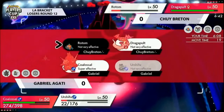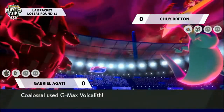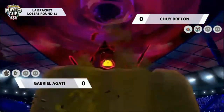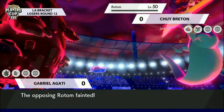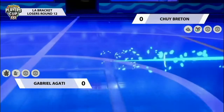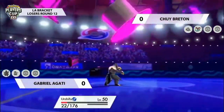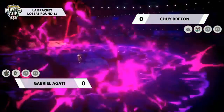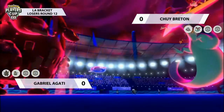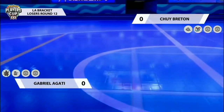The Rotom is probably in range now to go down to the residual damage from G-Max Volcalith, so Chewy might want to keep it on the field — if it's not targeted, it'll be able to get at least an attack off. We are going to see Gabrielle not really want to take any risks with a potential Hydro Pump that could come out. Dragapult goes for the Max Phantasm into that Urshifu, picks up the solid KO and lowers the defense on Gabrielle's Coalossal as well.